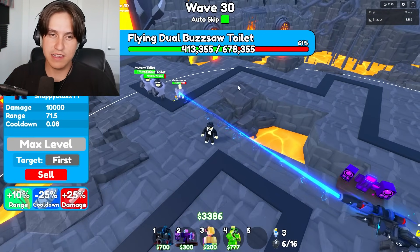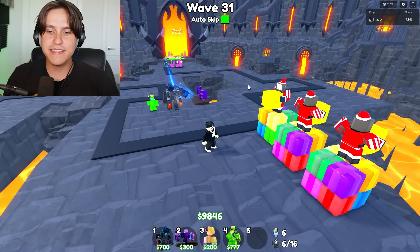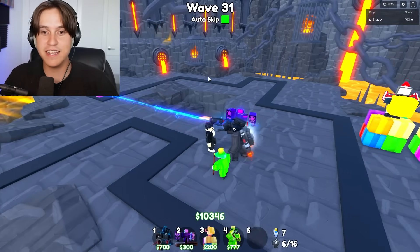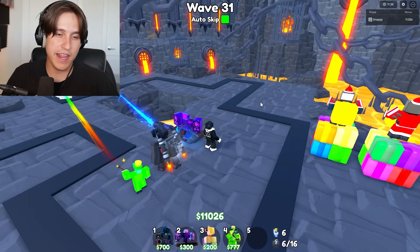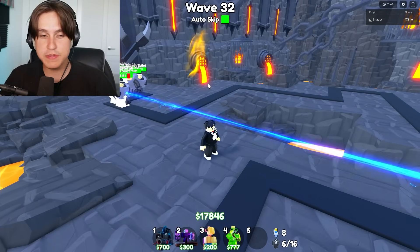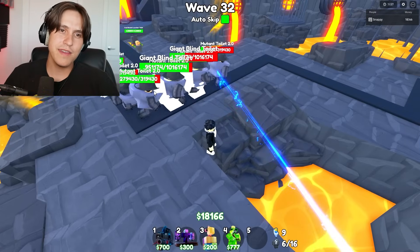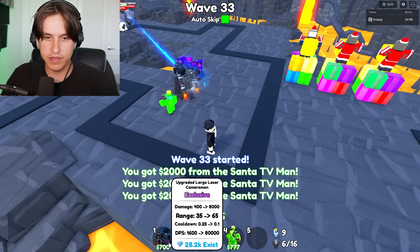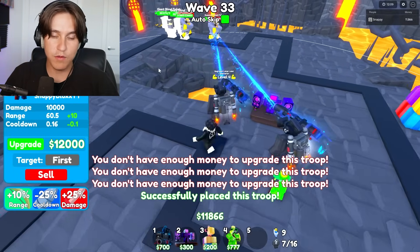The flying dual bus auto is getting decimated — bad day to be a flying dual bus auto. I'm kind of just saving up money and seeing how long we can last with this one, because so far we're on wave 31 and I've yet to place any other ones. We got a giant blind toilet with a million HP — we might need to place another one. The damage is going very slow. Since I have auto skip on, I'm just going to go ahead and place out another one. Let's place him up here because of the range boost. And wow, he's already level four — that's crazy.